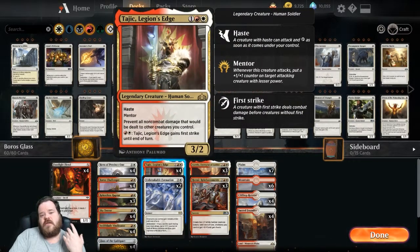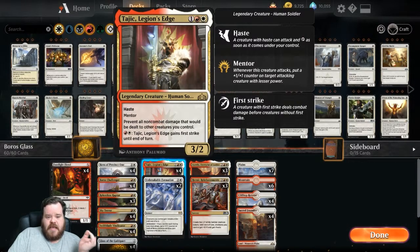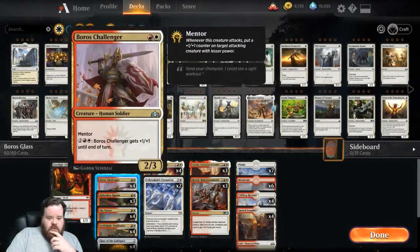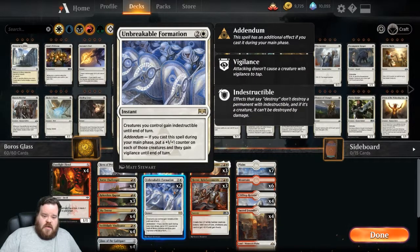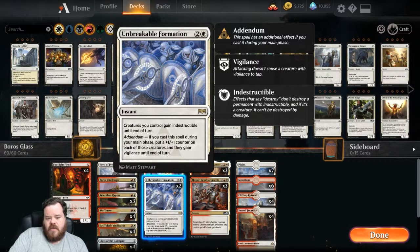Tajic is just an amazing creature — 3/2 for three with Haste and Mentor, and it prevents all non-combat damage dealt to other creatures you control. For one red and one white, you can give him First Strike. The 3/2 is bigger than pretty much anything, so it almost always procs Mentor at some point. Unbreakable Formation lets your creatures gain Indestructible till end of turn — definitely a good little party trick. With Addendum, if cast during your main phase, each creature gets a +1/+1 counter and Vigilance.